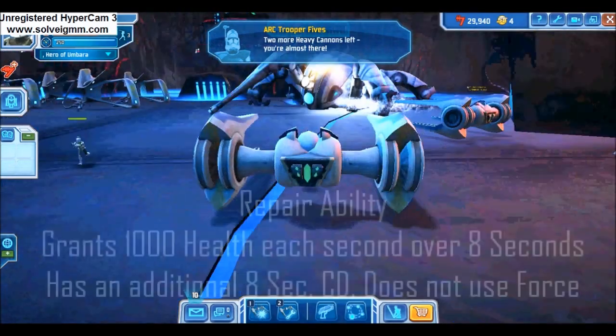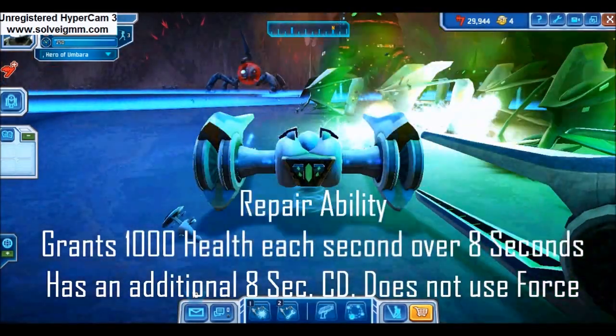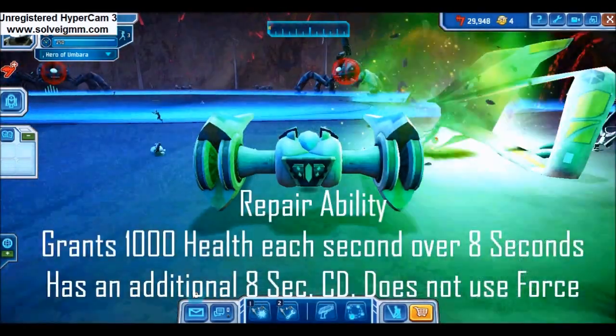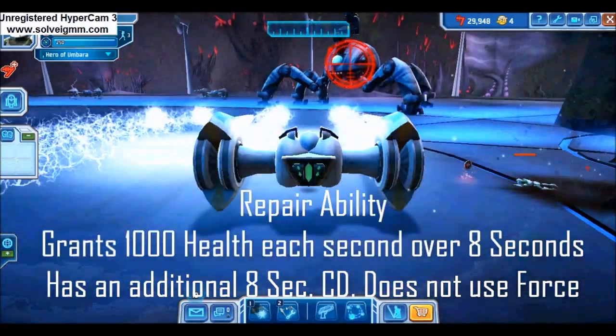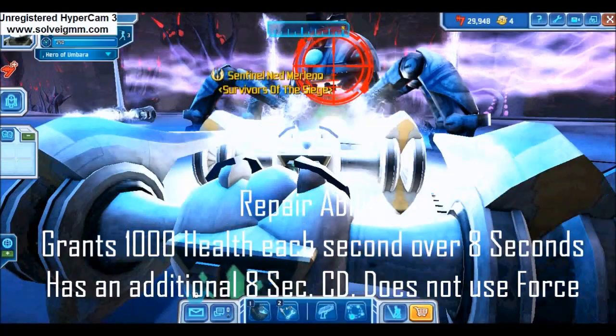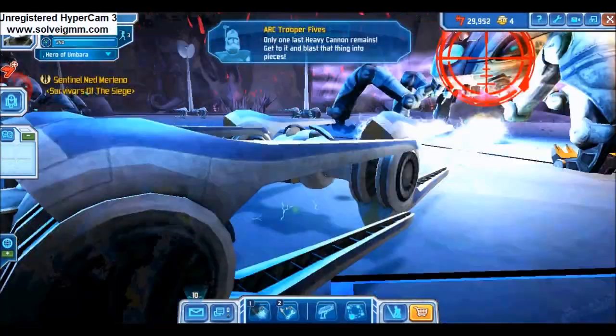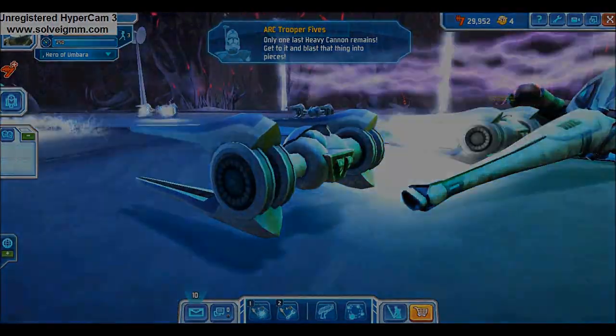Your secondary ability is a heal-up, which can be used from any point in the tank. The repair ability adds 1000 health back each second over 8 seconds. After the repair has finished, the ability will cool down for 8 seconds. Keep in mind the heal-up takes no force power and can be infinitely used. After defeating the four cannons, you are free to exit the mission.